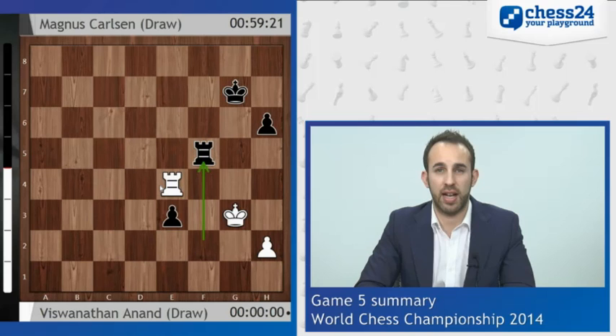Instead it was Magnus who came away with the draw and he'll be the happier of the two. Tomorrow he has white, and in fact the two following games he has white as well, so it's his turn to put on the pressure. A win tomorrow will obviously be a massive boost and will put him one up, but for the moment all things are tied at two and a half each. Hope you've enjoyed this video summary and remember to tune in to Chess24 tomorrow at one o'clock Central European Time for game six of the 2014 World Championship match, Carlsen-Anand. Take care.